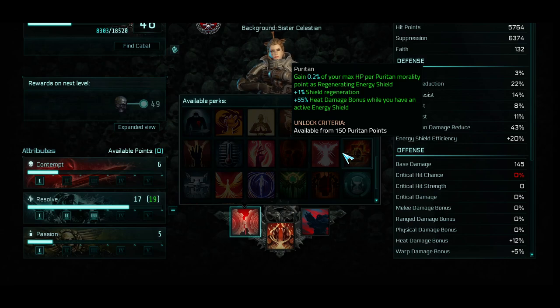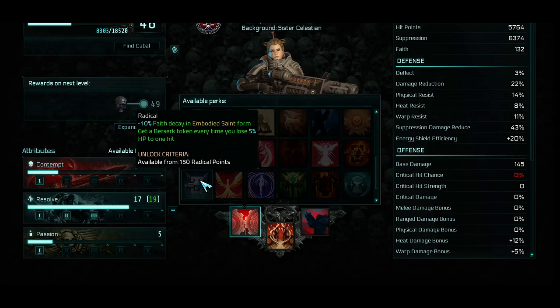Last but not least, you gain different stuff pending your Morality Choice. If you go Puritan, you get a percent of your max HP as regenerating Energy Shield, plus Shield Regeneration and Heat Damage bonus while you have an Active Energy Shield — keep that in mind as we go into builds. The opposite is the Radical path: you gain Berserker Tokens if you lose 5% of your HP in a single hit, and you also reduce the Faith Decay while in Embodied Saint form by 10%. This one's really, really good — I can see this working in a build.